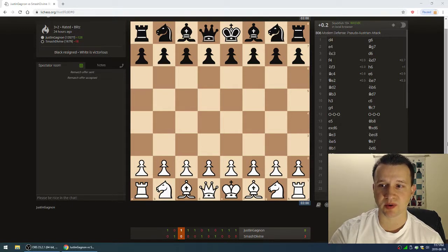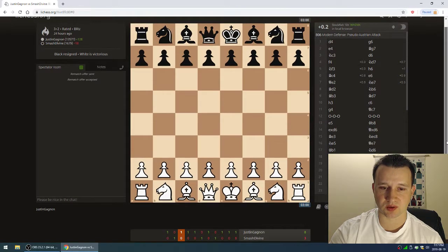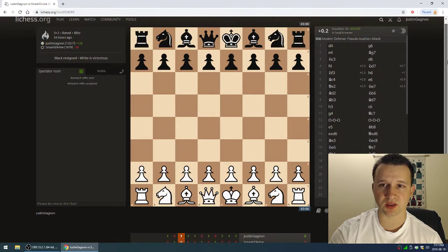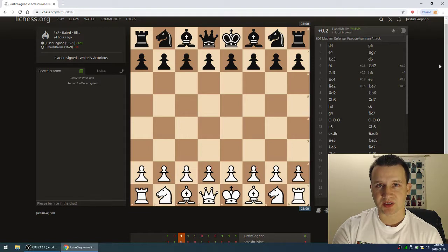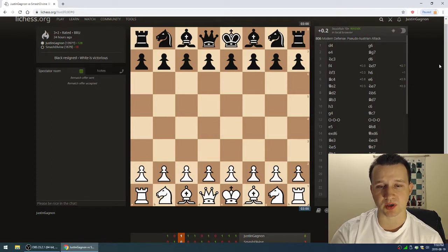So I was playing some chess with my friend Smash Divine yesterday, and going through the games, there was a couple that I thought were noteworthy. I found one in particular that really illustrated attack and defense and the resilience of Smash Divine's play — withholding his intent — and also about me trying not to overplay my position.